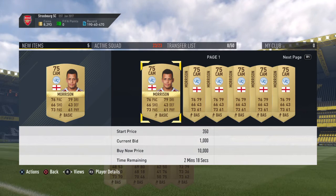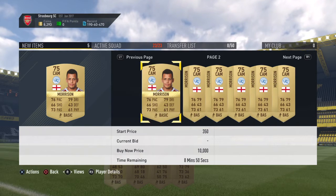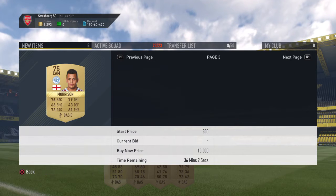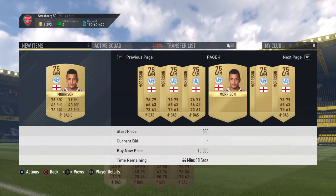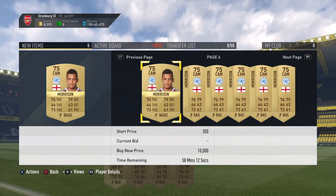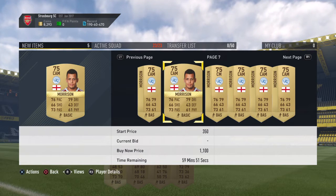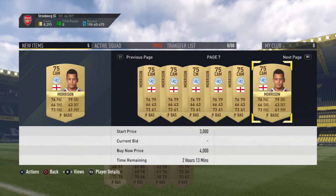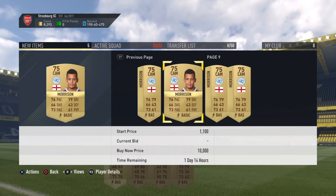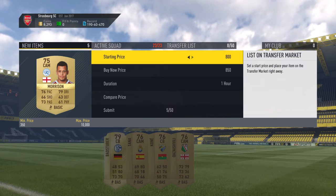I know Morrison is worth a lot because he's the only English player. He was in the Cusher A... but no, he's not. 1.9. 1.9 is the lowest so far. 1.6 lowest. 1k lowest. So it's 1k — put him out for 900.